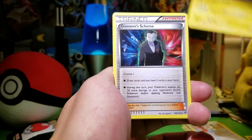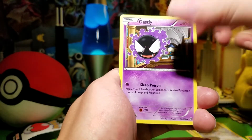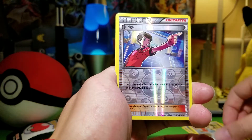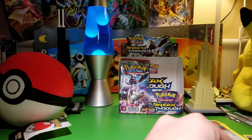Floatstone, Magneton, Giovanni's Scheme, Axew, Elgem, Ghastly, Meowth, Pansear. Drudge Reverse — that's really good. Bronzong. That's a nice Drudge Reverse.